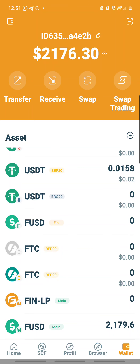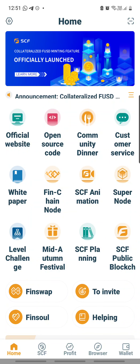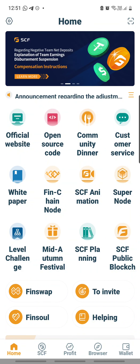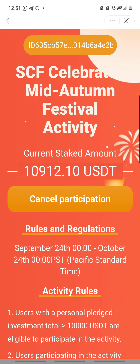Once again, to recap: this video is to demonstrate to you what you can do for yourself if you would like to participate in the mid-autumn. If your wallet already has $10,000 or more, you can immediately participate without topping up on your account. It does not have to be fresh funds at all.